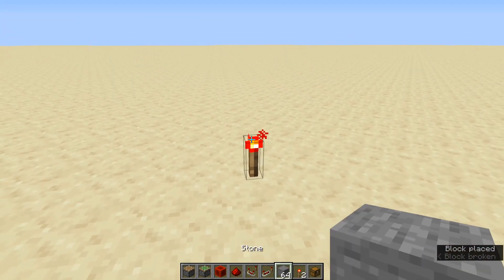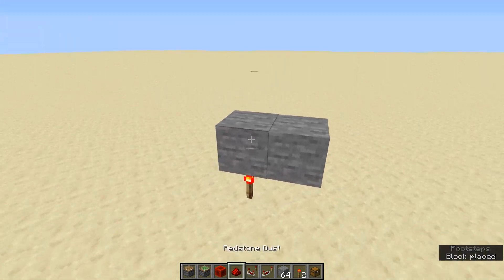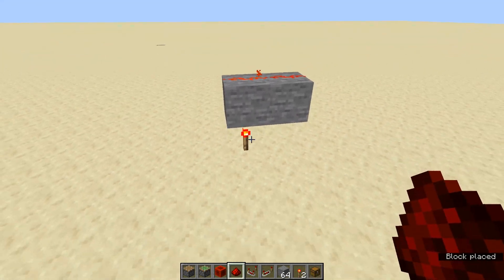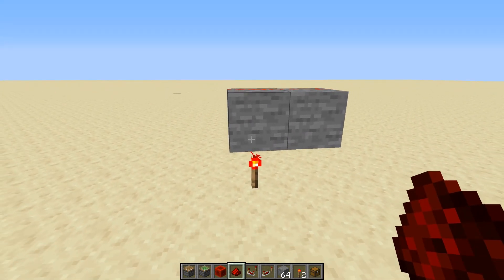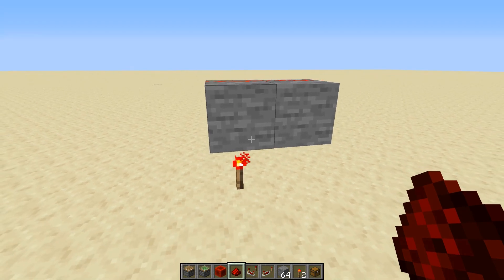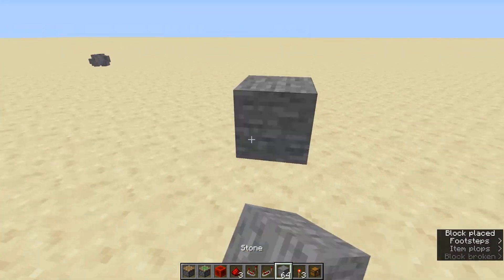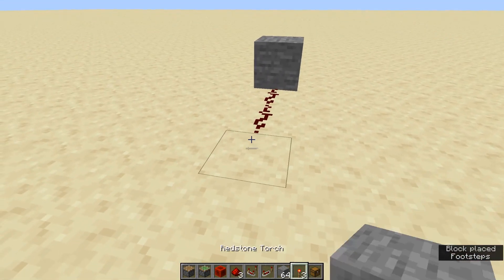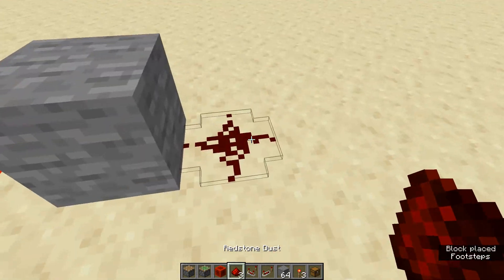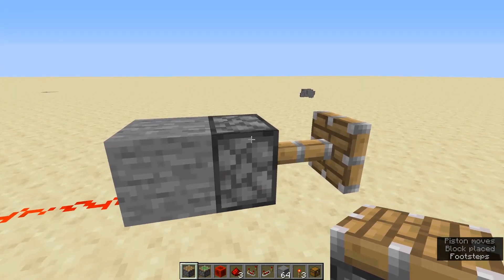Also, torches can power the block on top of them, as long as it's opaque. So if you see this block up here, it can actually emit a signal because it's being fully powered. With that being said, blocks can be fully powered or just soft powered. A soft powered block has redstone dust going right into it. This cannot power more redstone dust, but it can, however, power adjacent redstone components.